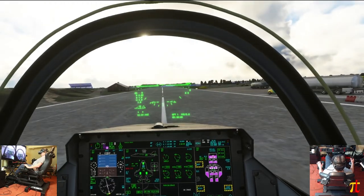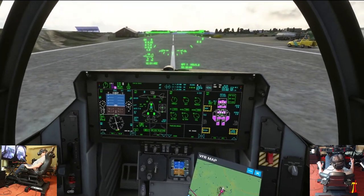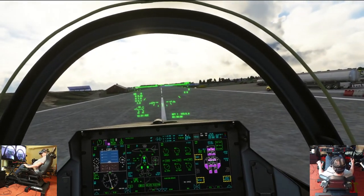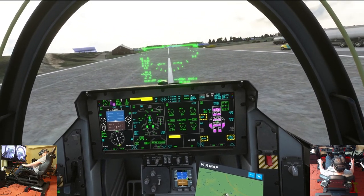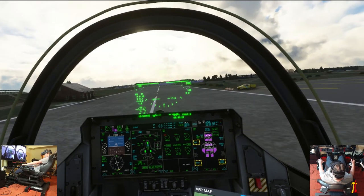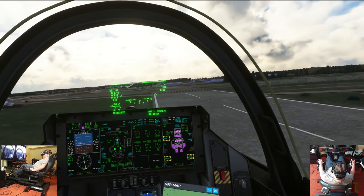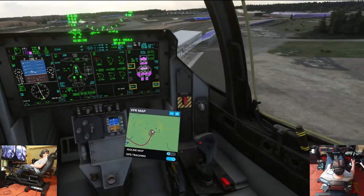There we go. It's still got a bug where you have to click outside. The parking brake is on — okay, building up some pressure. Parking brake off, and here we go. This is the short take-off mode. You can see it's drifting quite a lot there, but fantastic.